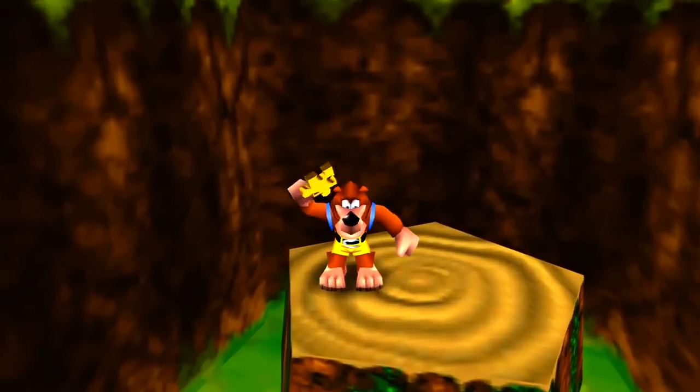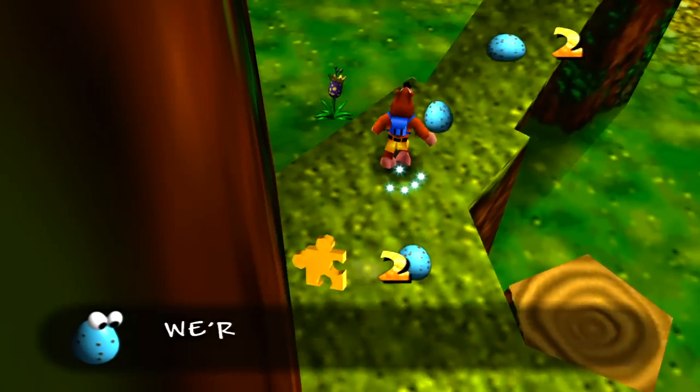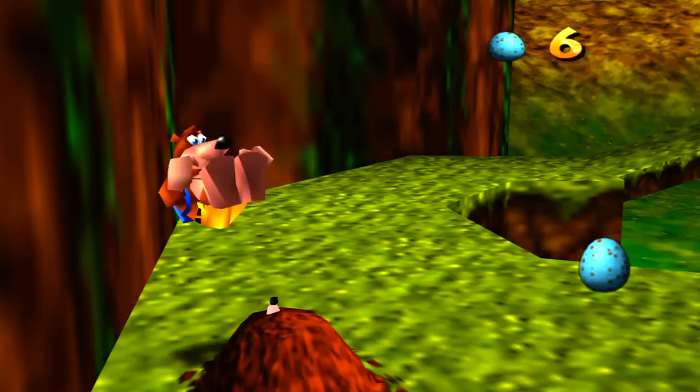We're just getting these left and right. I feel like the beginning world gives a sort of false impression of how the rest of the game is — because some of the game can be confusing, especially the latter worlds. We've got eggs so we can learn to use them as ammo, which we're about to do right now!